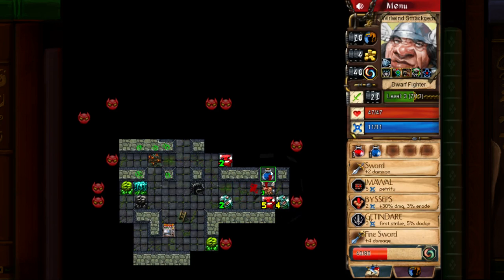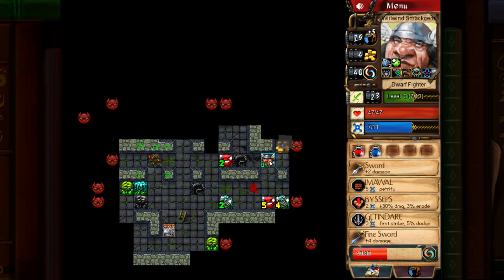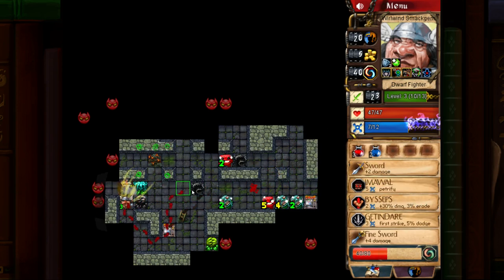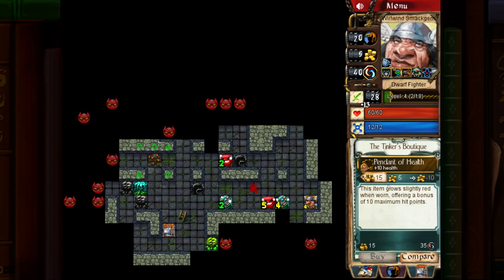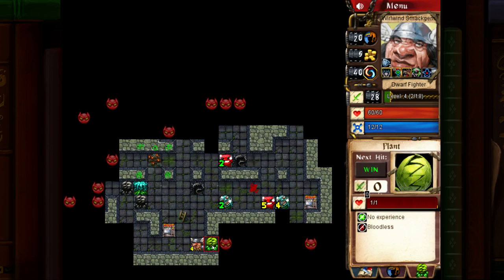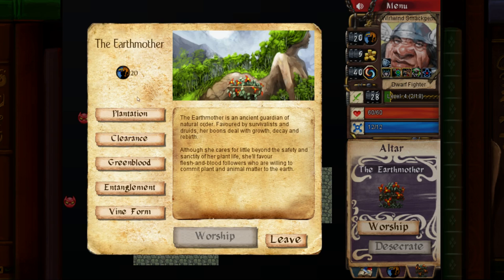That little thing gives us plus 10% damage. Every time I kill a unit, I'm going to want to cast Imawal on a plant — which actually also gives me piety. The Earth Mother likes it when I do that with her creatures. I don't want to kill plants because that would anger the Earth Mother — she likes me to be nice to plants, that's kind of her deal.